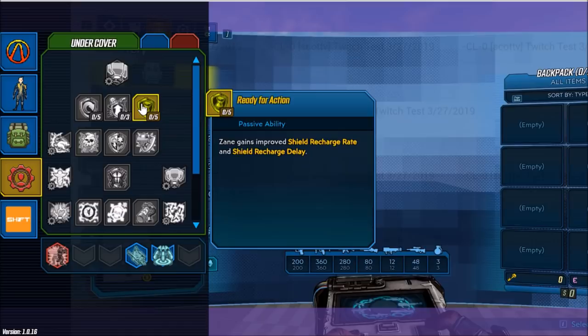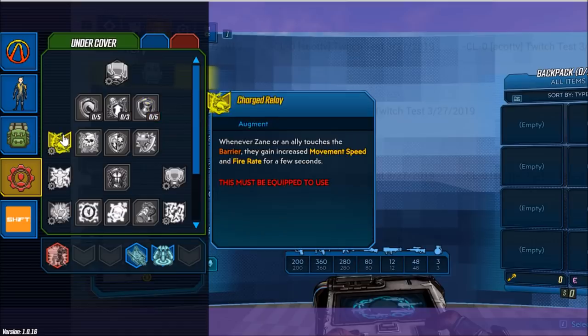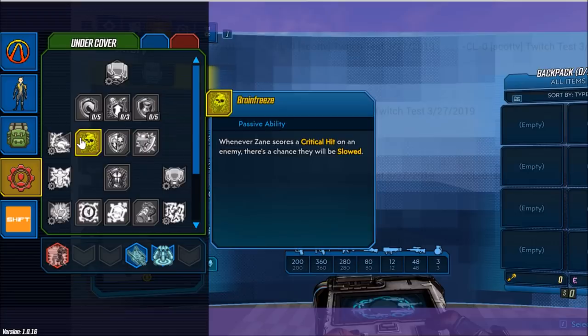The next passive ability is Ready for Action. Zane gains improved shield recharge rate and shield recharge delay. Going further down the list, we have our first augment skill, Charged Relay. Whenever Zane or an ally touches the barrier, they gain increased movement speed and fire rate for a few seconds. The next passive ability is Brain Freeze — whenever Zane scores a critical hit on an enemy, there's a chance they will be slowed.